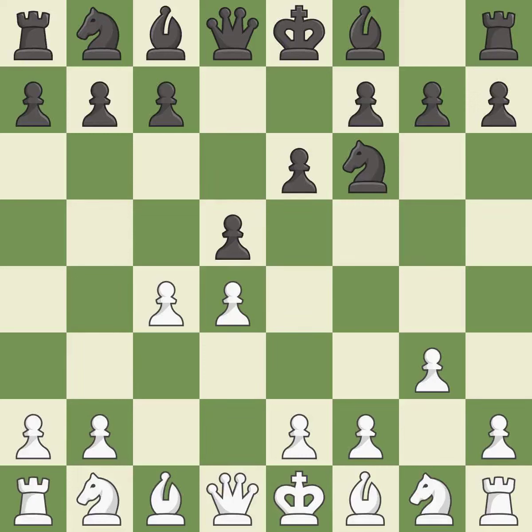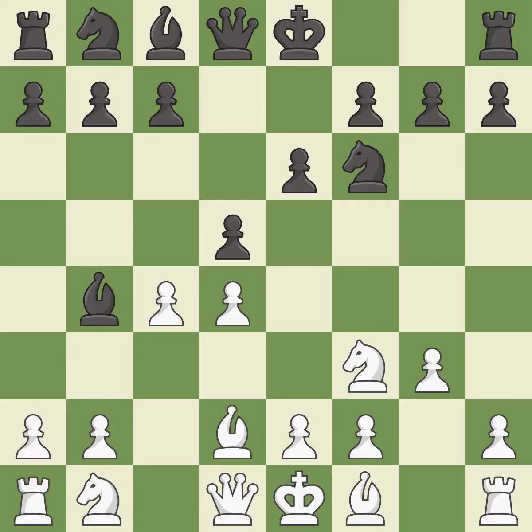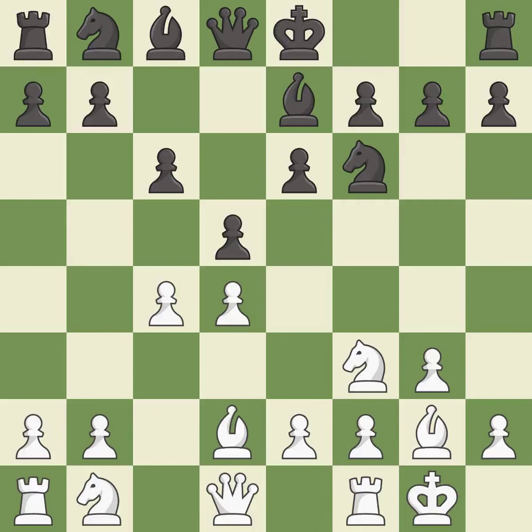d5 takes space in the center and attacks the e4 pawn. This develops a knight off its starting square, getting it into the action. This develops a bishop off its starting square, getting it into the action. This blocks the check from an opposing bishop. This move puts the bishop on a safer square. This develops the bishop and gives it scope on the long diagonal. Castling gets the king to a safer square, out of the center of the board, while also developing a rook.